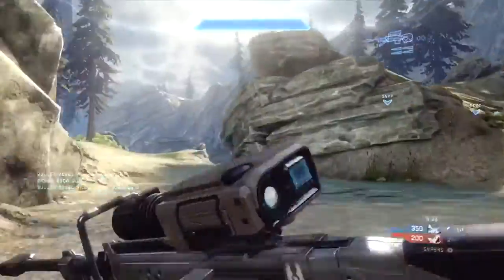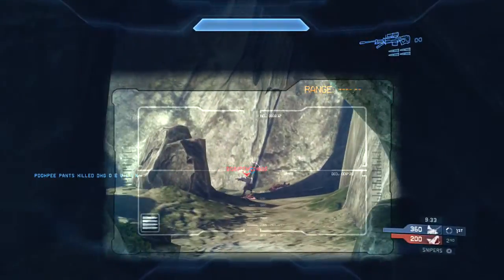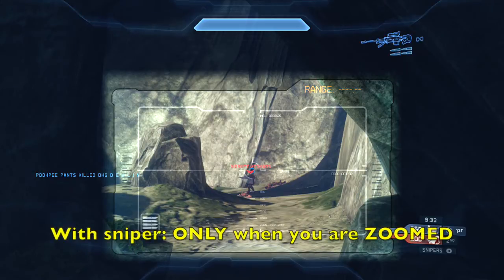Let me slow that down and give you a little perspective on what happened there. I'm in the water looking down their water cave and I can see this guy came out. At this range my reticle is not as sticky as it could be. When you're aiming at an enemy player, your reticle has this sticky effect on it. If you zoom in again, your reticle becomes even more sticky.